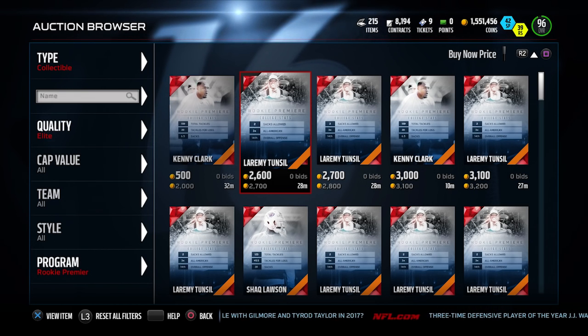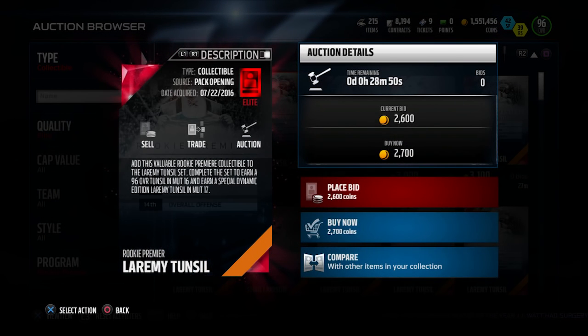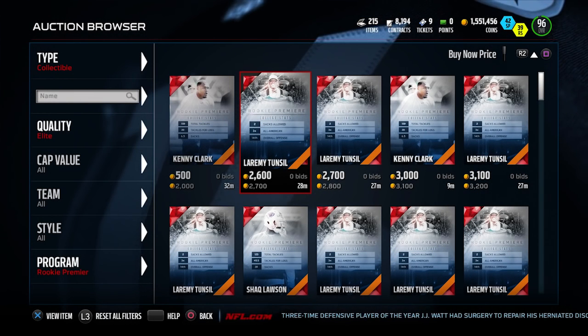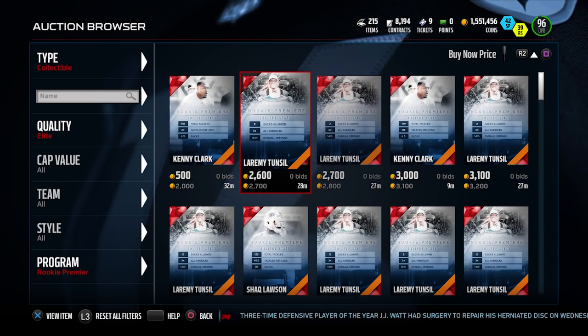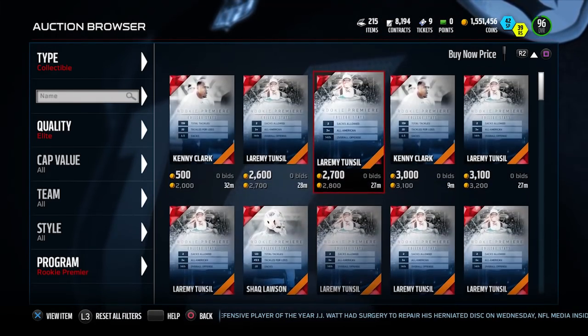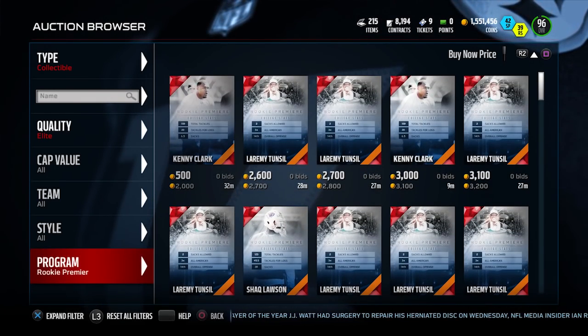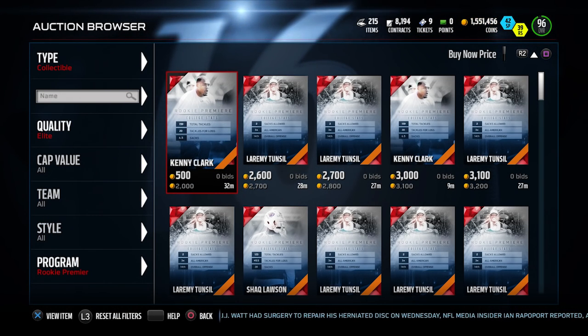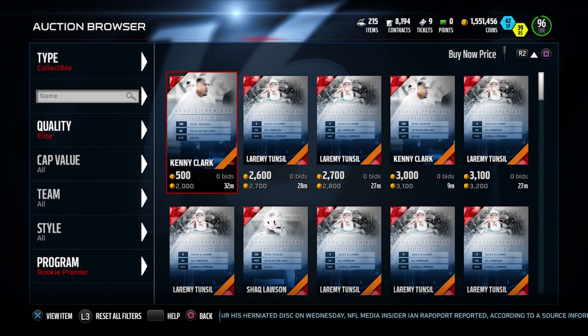So if you want to create, say, a Laremy Tunsil, for example, you've got to get somewhere between 10 to 17 for each of these. Some of these go for pretty cheap — the Laremy Tunsil ones are 2,700. The highest that I've seen is Ezekiel Elliott, and those are going for like 15,000 or so. Most of the other players fall in somewhere between about 2,000 to 5,000 coins. So it'll cost you somewhere between 50,000 to 100,000 coins typically for most of these players, just for the collectibles.